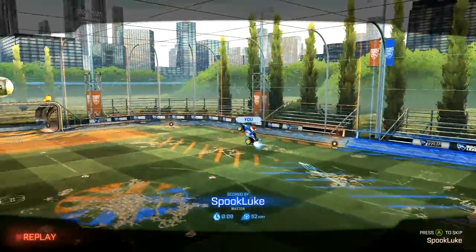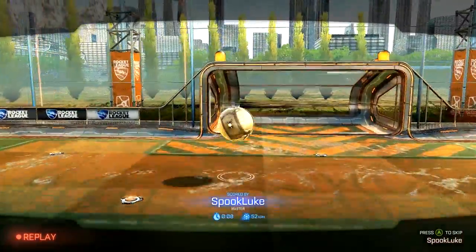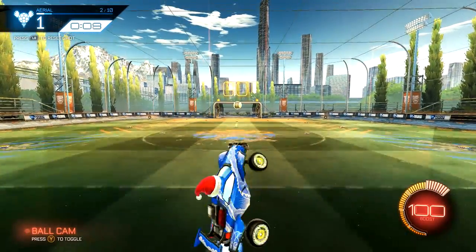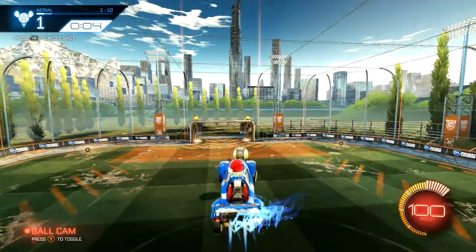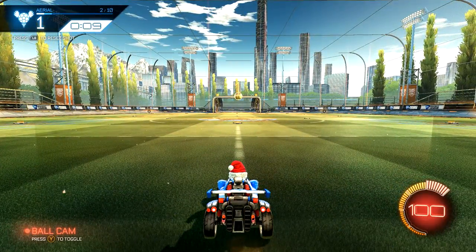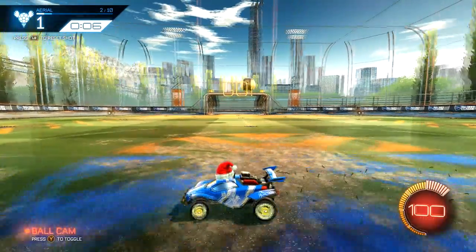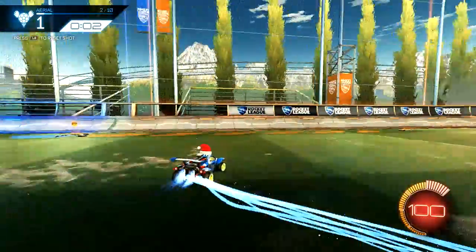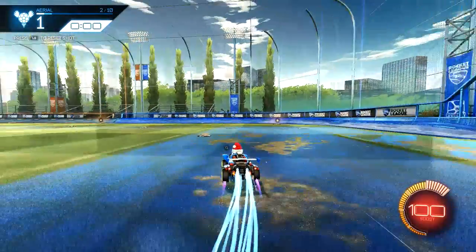In cars like the Octane, Dominus, Batmobile, and Breakout, their turn radiuses are really good. I'll link a chart in the description that shows you the turn radiuses of all cars, but those cars have very solid turn radiuses. What that means is how quickly you can turn left and right while going for a ball, while boosting, while power sliding — turn radius determines how fast you can move left and right.